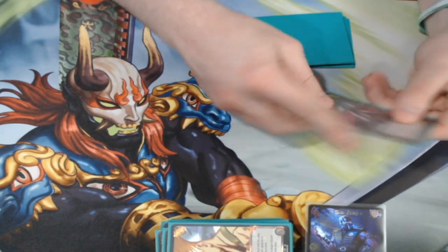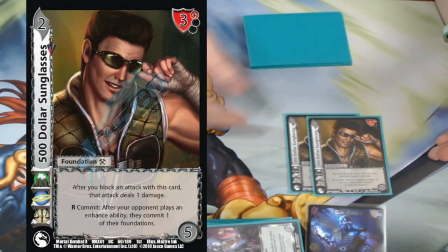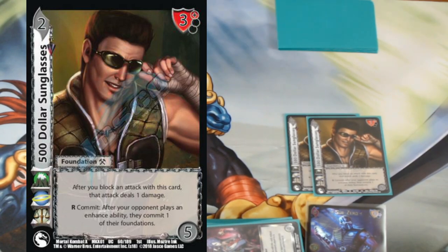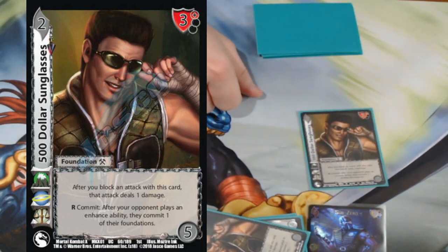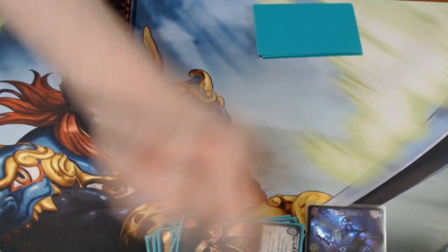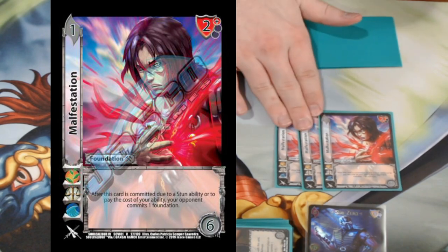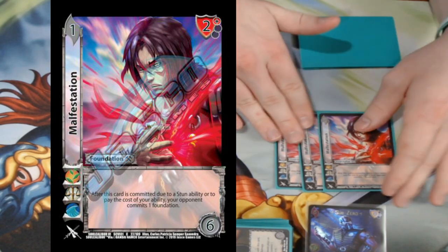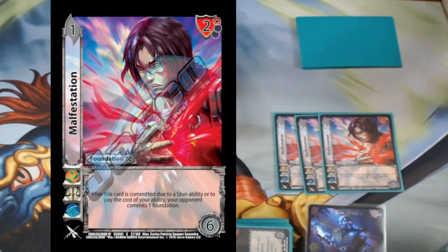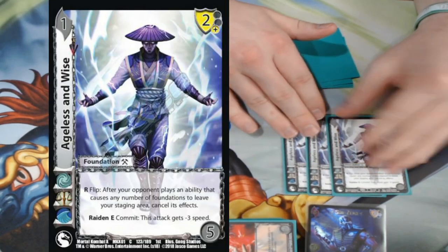We're playing Double Nightmare Tears for the same reason as Cool and Focus — I need to be able to block and stretch out my 28 life as best I can. I'm not good on my opponent's turn so I have to play on my turn. We're also playing Double 500 Sunglasses — this card protects your mid and high zones from getting blown out by a bunch of damage or throws. After you block with it, the attack only deals one damage, so even a 14-million-damage throw gets reduced to one. We're playing Triple Manifestation for a little anti-stun — if I get stunned or pay for an ability cost, I can commit a foundation and make them commit one back. It's got great stats too.